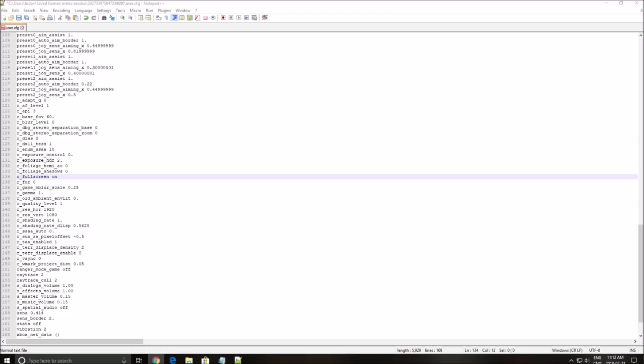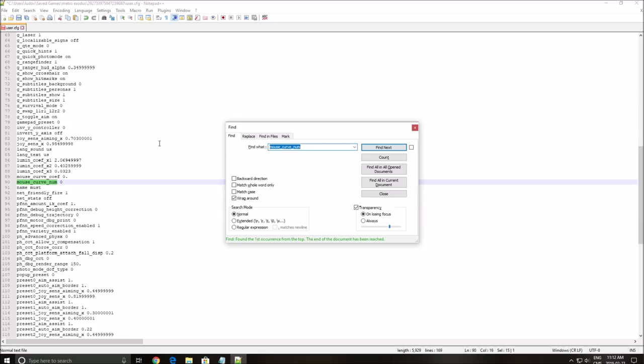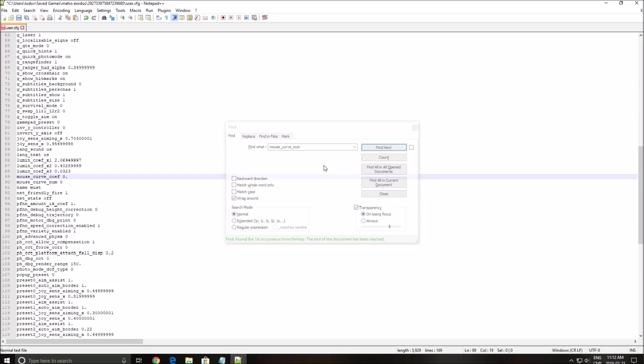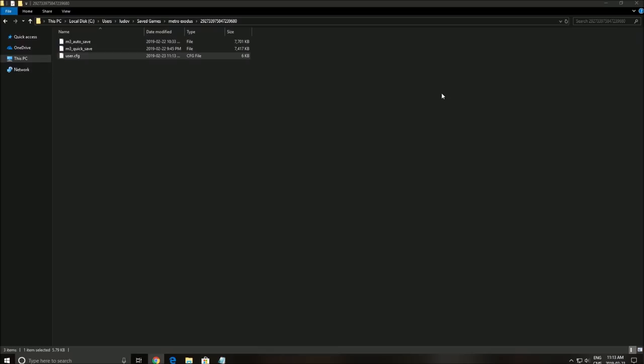The last thing is mouse acceleration. If you want to remove it, first search for 'sense_border' and set this one to 2 — very important. After that, search for 'mouse_curved_num' and set this one to zero. Also set the 'cof' value to zero. This will remove all the acceleration and smoothing on your mouse in the game.